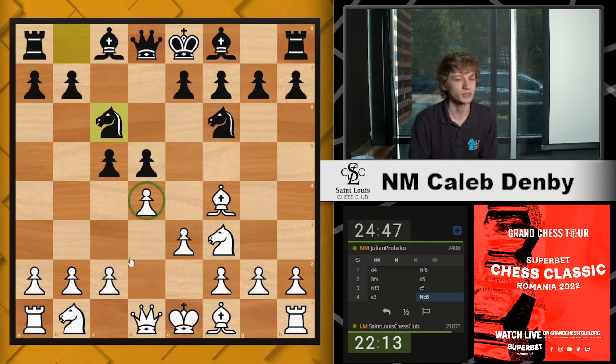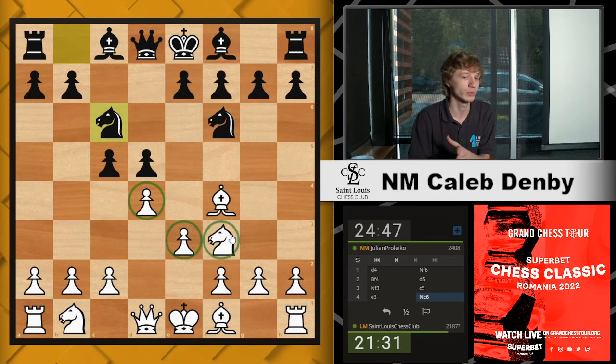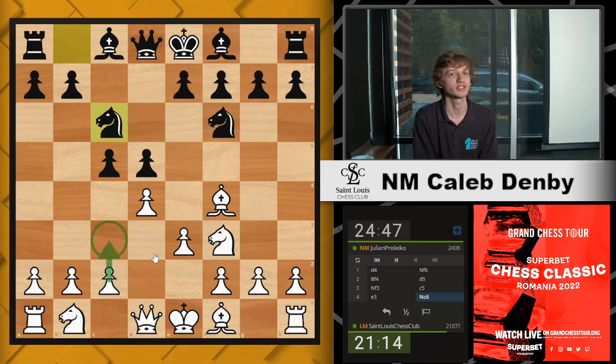Julian goes Nc6 right away, targeting our pawns some more. Keeping these moves in mind — Qb6, Nh5 — how should we continue? Do we want to do something or just continue developing? Could we consider c4? I'm actually not up to date on my London move order trickery, but I think c4 is not quite right here. Black has the most pressure on the center right now, so we're not really prepared to open things up. I like c3.